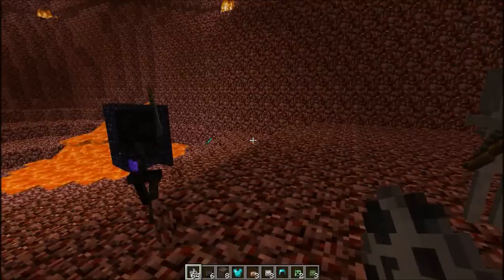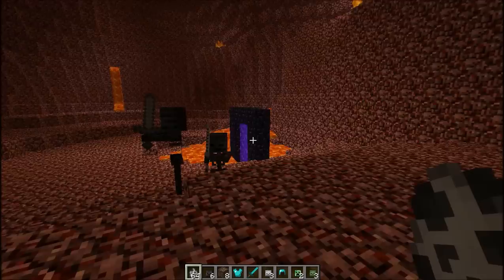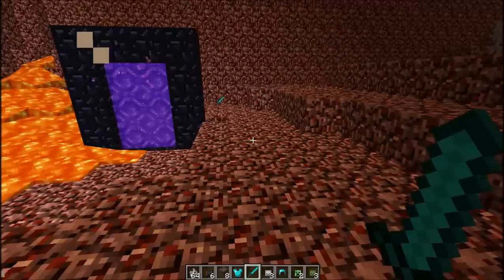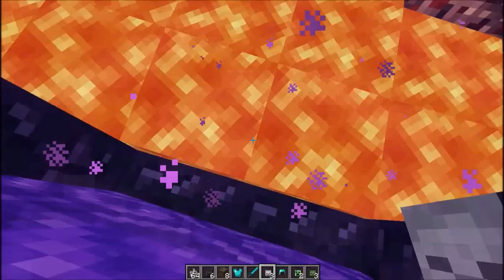I'm going to go ahead and spawn some skeletons. You can see they're a bit bigger than normal skeletons — they're taller. And they also hold a stone sword, and they have a very rare chance of dropping a stone sword when they're killed. They also have a rare chance of dropping a wither head, and they can also drop coal and bones.